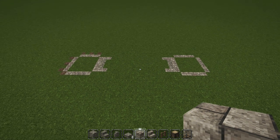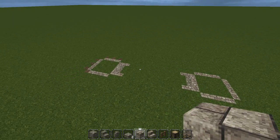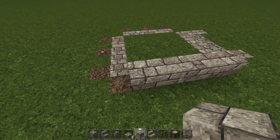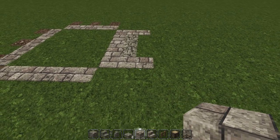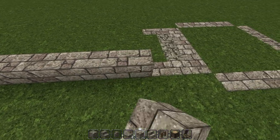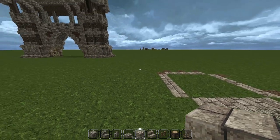We're going to jump right into this. As you can see, I already have the outline of both towers set. We're going to go over some quick dimensions here. This is a square — five blocks in a line — and we're going to have two sticking out here. This is the interior of the arch, with twelve blocks in between the arches, and we'll go over that in part two.